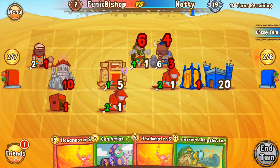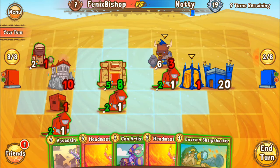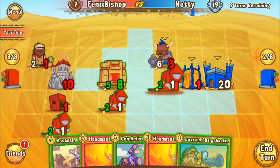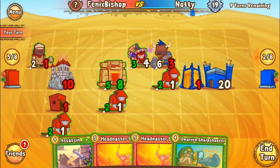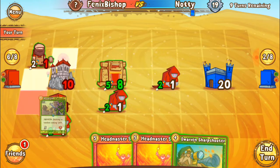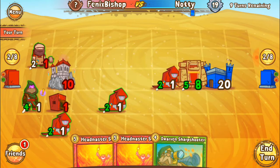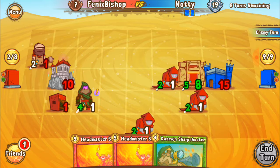Minotaur is going to take him out. Oh, I got another assassin anyway — perfect. I wonder if my con artist can hit that far. Let's put out our assassin, hit him for five, why not? End our turn on that. So if he puts out a character, it's dead next turn anyway.